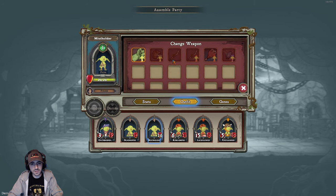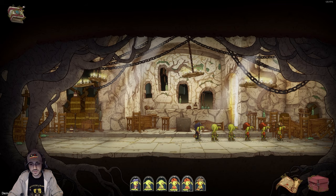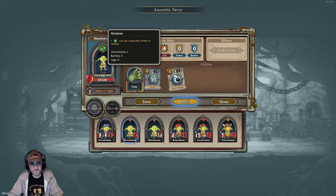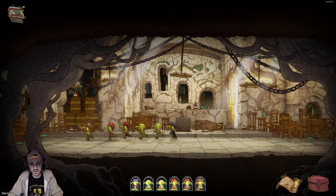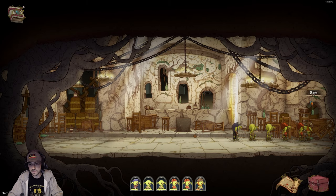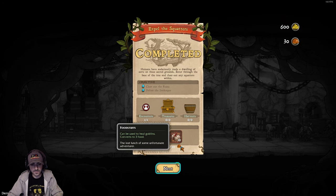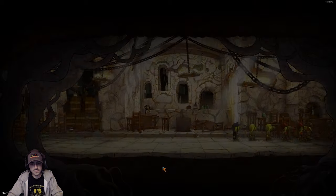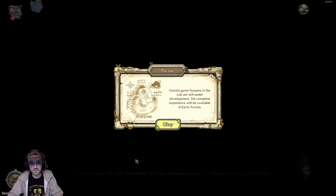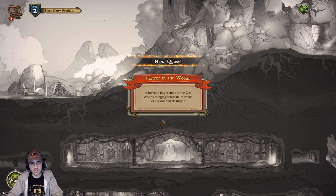Can I equip the guys that have nothing but fists with anything? Nope, they can't have anything — they're definitely the lower quality units. Units can retire. Certain game features are still in development — the complete experience will be available in early access. A horrible blight lurks in the old woods bringing terror in its wake — seek it out and destroy. There are a lot of rooms.